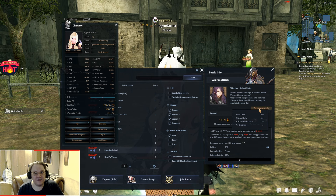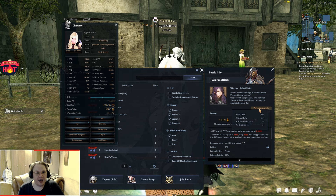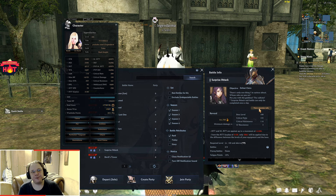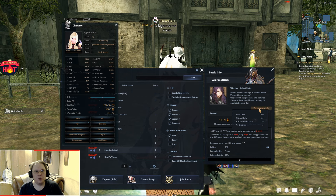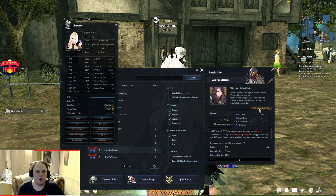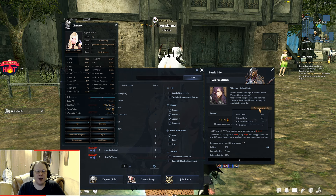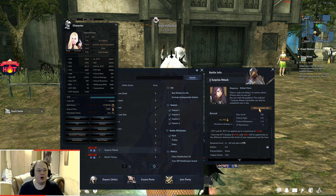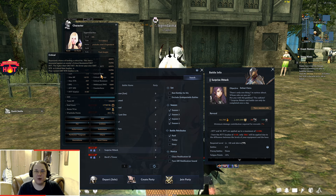Once you have 166 critical rate against Claire you'll have a 50% chance to crit her. It's an important stat because critical hits deal more damage. Consult every boss's info, look at their critical resistance, add 50 to it, and you'll know the exact critical rate value you need for that boss battle.